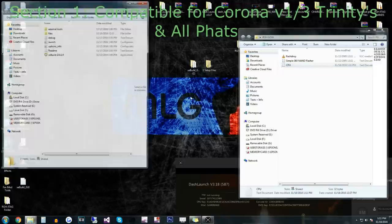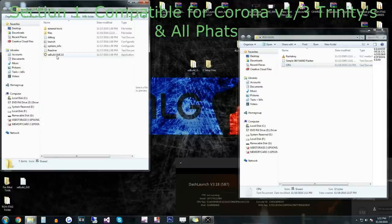We're going to open up XE Build now. This is the part where we update our console — and this is the part for any console besides the 4GB Coronas. If you have a 4GB Corona, skip to the next part. This section covers Trinities, Jaspers, Falcons, Xenons, Zephyrs, and V1 and V3 Coronas — but not V2 and V4 and up.